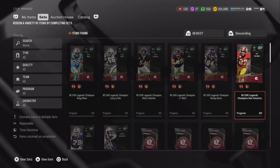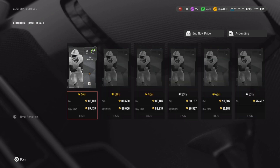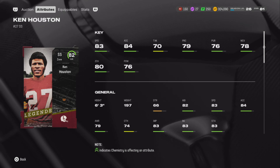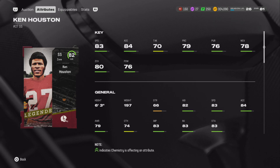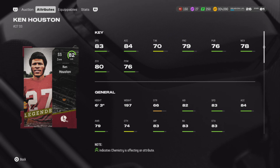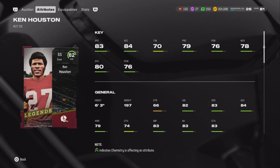The third player is Ken Houston as a user - 63 overall. Check out his speed: 83 speed, 83 acceleration, 76 hit power, and 80 zone coverage as a user. He is 63 overall! This is a poor man's Cam Chancellor right here. Ken Houston would be a perfect card to add to your team.